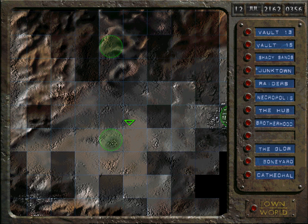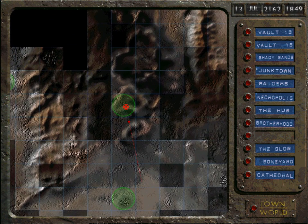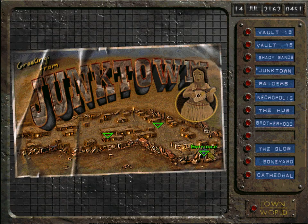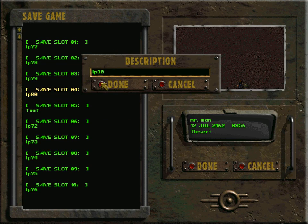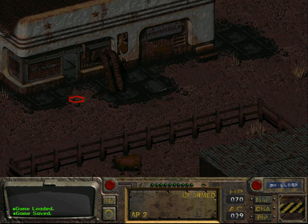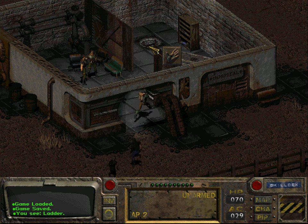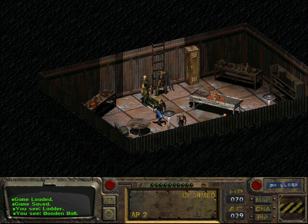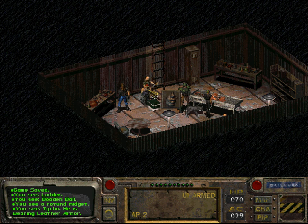I'm going to cross my fingers and hope it doesn't crash — last time I tried this the game crashed again. Oh, it didn't crash! I'm going to save here. We are in Junktown for a very specific reason. There's something in Junktown we haven't done yet — something I wanted to go back and do for a very long time. We want to talk to a person in here — yeah, to Gizmo.